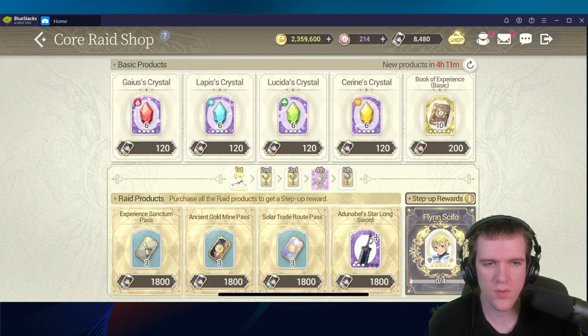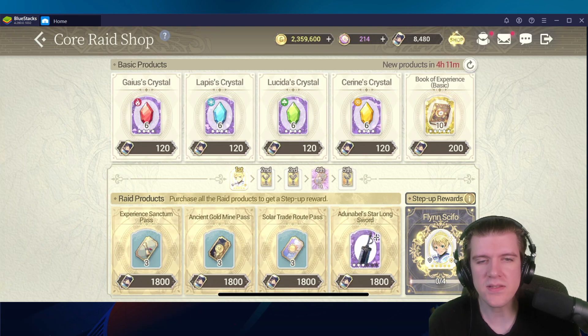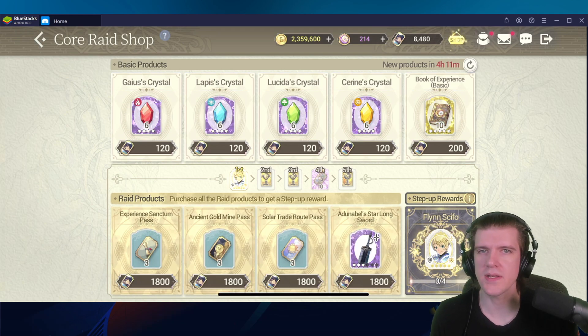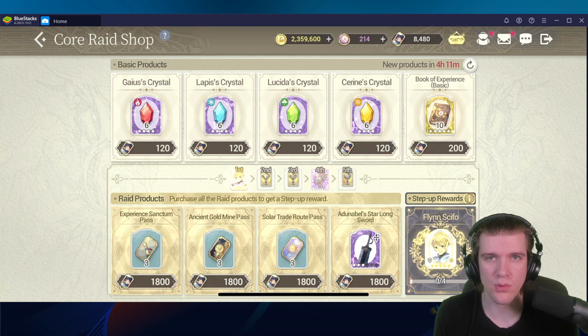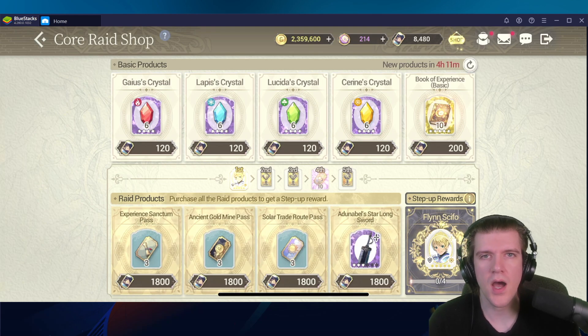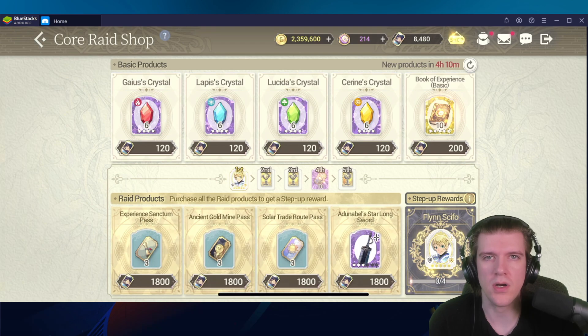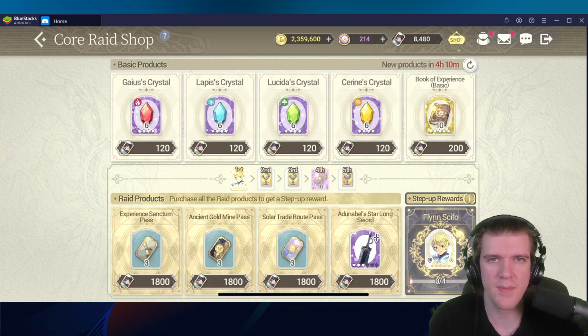It's random which generals come through, but it's at least available. What they ended up doing for this one — after having at least three core raids where it would be nine shards for 7,200 — they cut it in thirds. So it used to be 7,200 and now it's 2,400, but you only get three shards. It's technically the same rate, but it's massively different because of how hard and how random it is to get these general shards to actually show up.